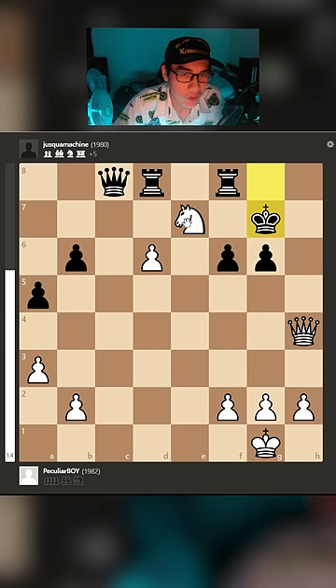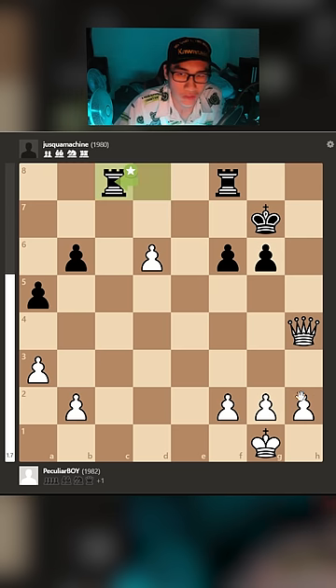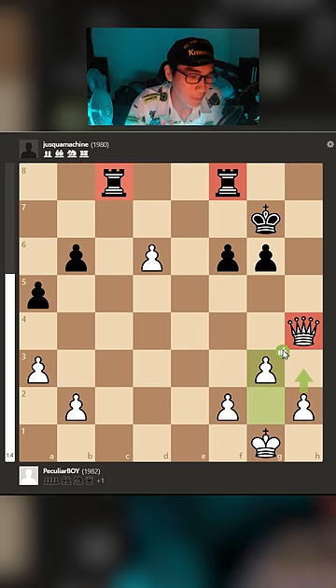So after King anywhere, I can just take the Queen, and after Rook takes, I go like g3 — something like that. This is just two rooks versus a Queen, and I'm slightly better.